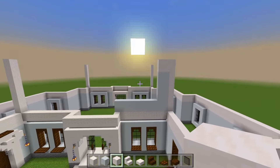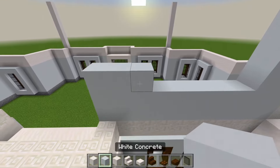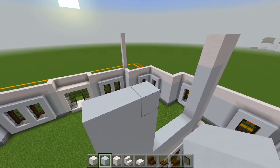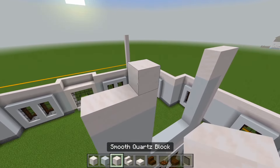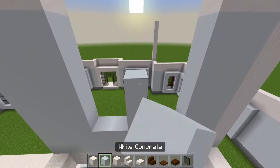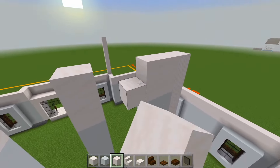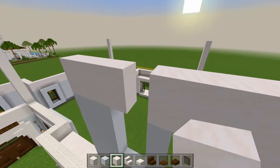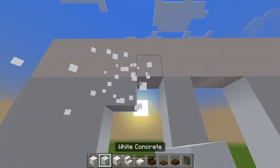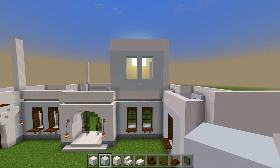Now let's head on over here towards this corner. Fill in three spaces and bring it all the way up. We'll add the two layers of smooth quartz again. And then right down the middle, we'll do the same thing. Fill in the top with the quartz, and below that will be a layer of white concrete. Now we have the two windows here on the second floor marked out.